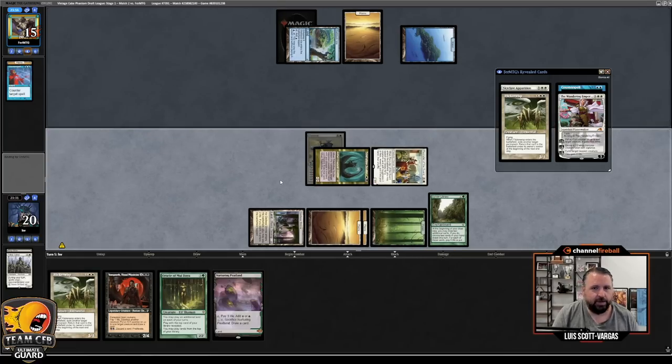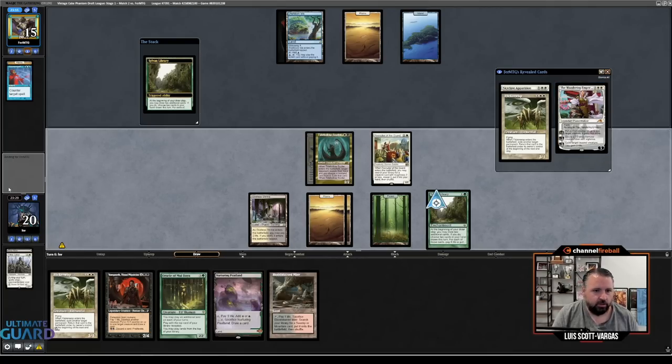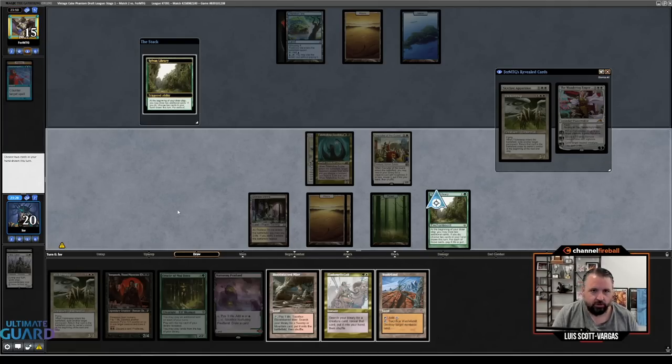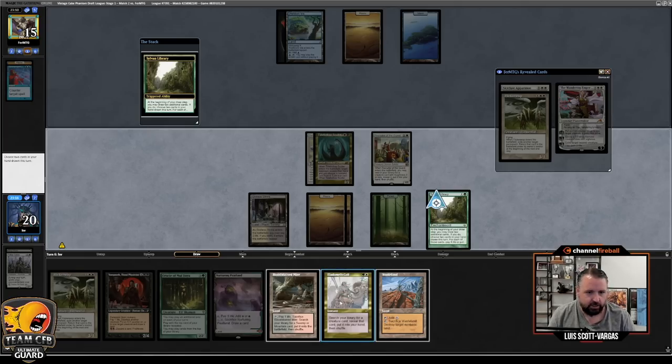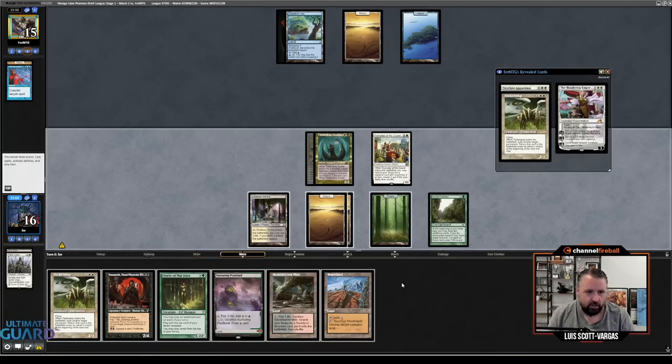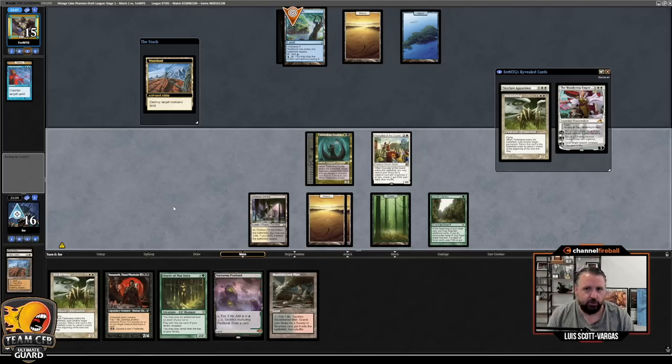Hit — I don't think there's a reason to keep Sculler back. If they draw Plains, they can still just play Skyclave and kill my thing. They didn't, so the Counterspell is gone. Use Sylvan. I'm definitely keeping Wasteland. I'm at 20. I guess I don't want to run into getting Balanced and getting completely destroyed, so let's put on top and pay four life to keep the rest. I should have played Oracle this turn — I didn't really look forward to what I was going to play. I am going to go Wasteland their Shelldock. But I should have played Oracle this turn.